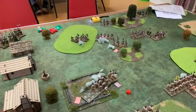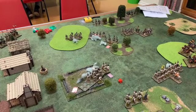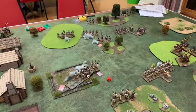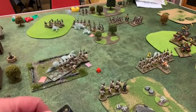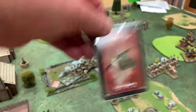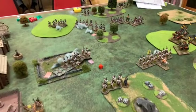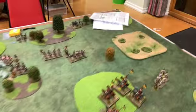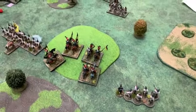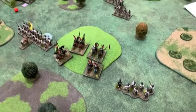It's pretty even at the moment — maybe a slight advantage to the Austrians because they've got nothing fleeing, but we'll have to see what happens. It's my turn next, and the card I'm going to play is my own light infantry card, which means I'll do something with these guys who've contributed nothing yet — I'll need to move them forward. And these guys I've either got to move them up or open fire on those infantry.